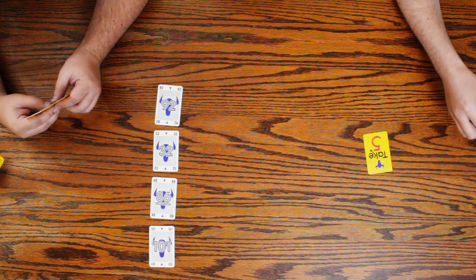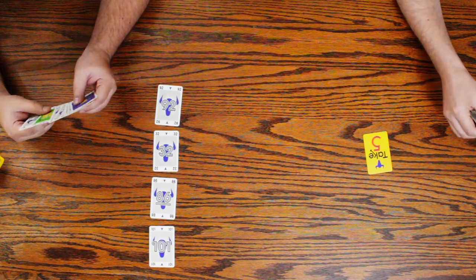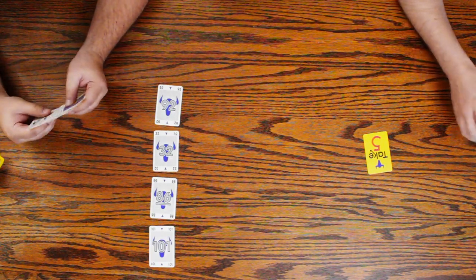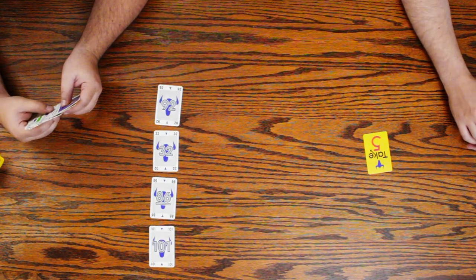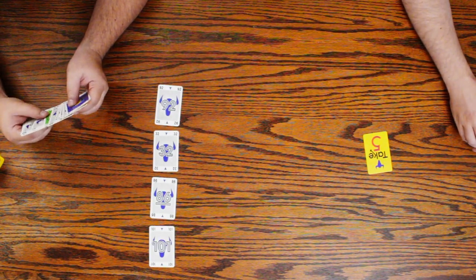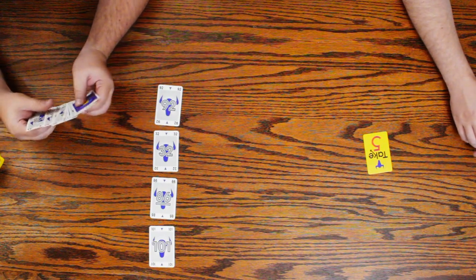We have 92, 32, 86, and 101 as our starting cards. We got 30 — not a lot of options.